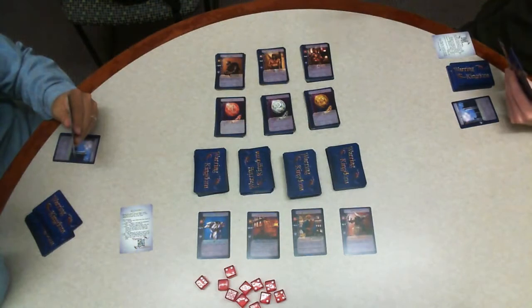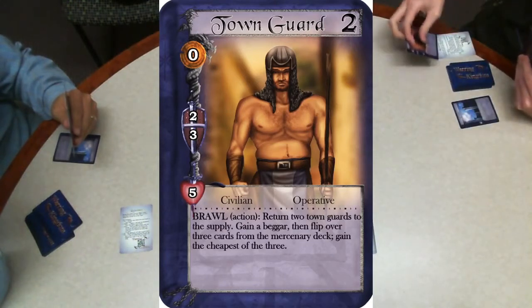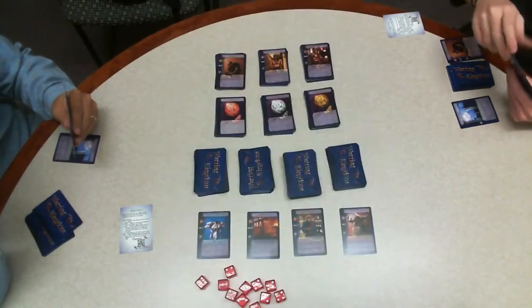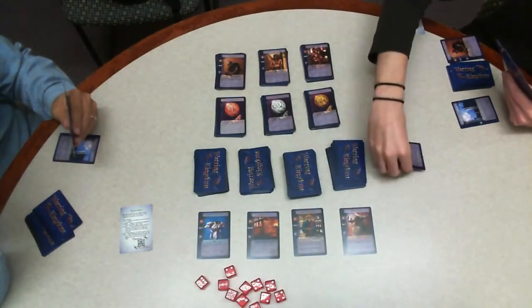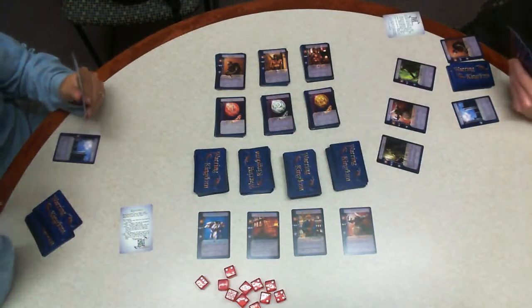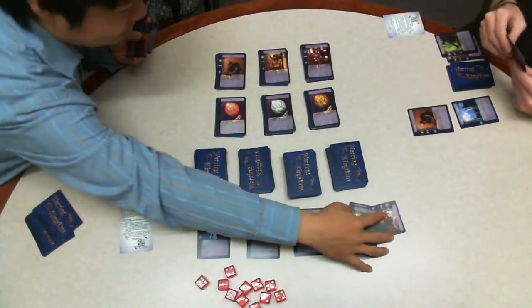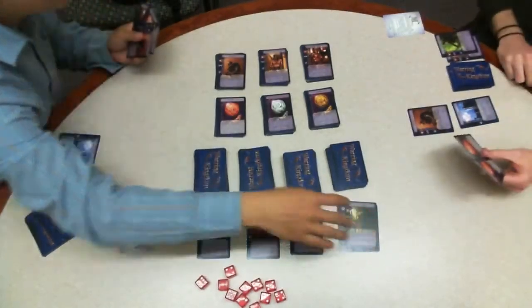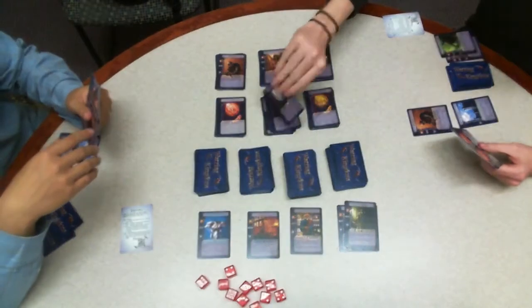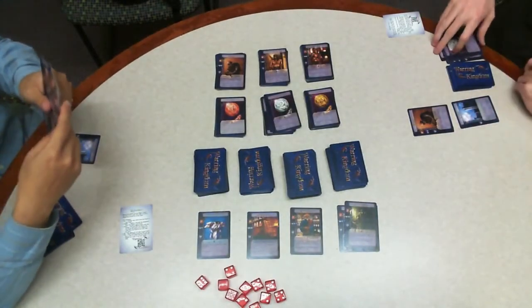For my first turn I decide to brawl. Brawl returns two town guards and in exchange you gain one beggar and you flip over three cards from the soldiers traveling merchant, gaining the cheapest of them. In this case that turns out to be an archer. Archers are great defensive units but they're also the cheapest soldier. After that I deploy a beggar and use my remaining cards to purchase a silver.